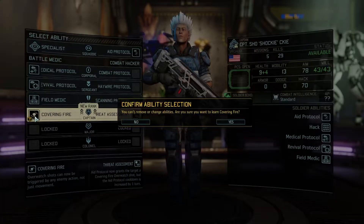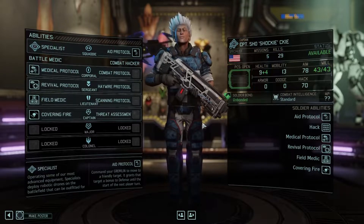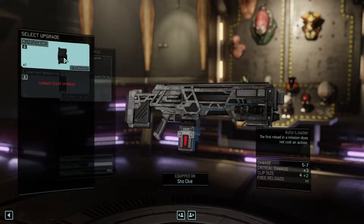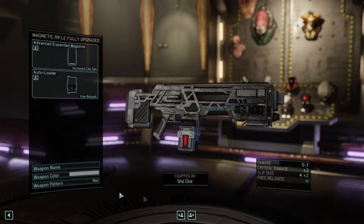You want to do covering fire — you finally got that. And it's great because you're coming on this mission. You're a big important smartman. Let's see what we have available. Auto loader — you can have it. Congratulations. And we had one more thing. We'll see who we're bringing on this mission.